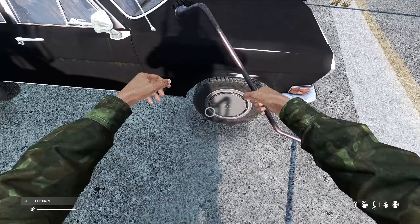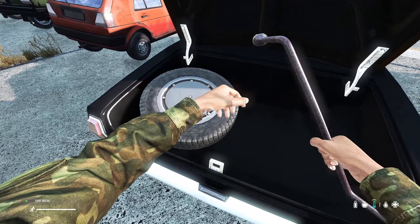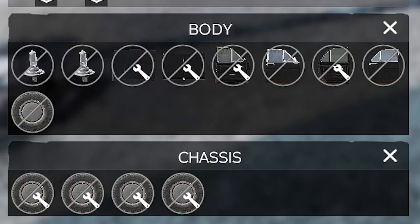And the tyre iron locks on the wheels, including the spare. When the items are locked onto the vehicle, they will display this little wrench symbol.